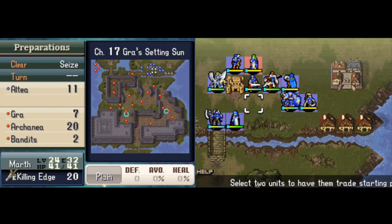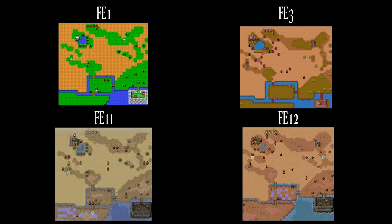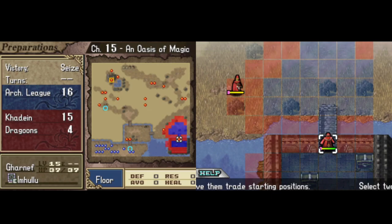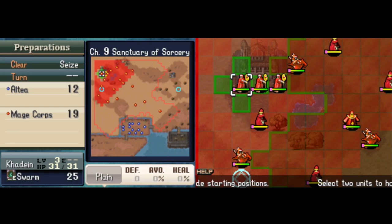Next we have An Oasis of Magic, chapter 15 from FE1 and FE11. This was reused for Sanctuary of Sorcery in FE3 and FE12, chapter 9. It's another pretty much one-to-one map, though they did add a village in FE3 and FE12 where you get Minerva. In FE1 they're tracking down Garneth to get Falchion back, but Garneth is too powerful so they retreat. In FE3, they're on the run from Hardin and come to Khadein to join up with Merric, but find that Elrean has already sided with Hardin.